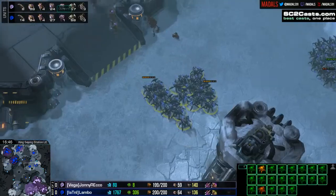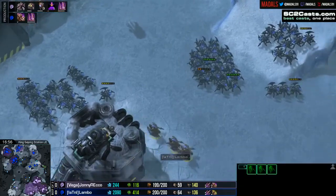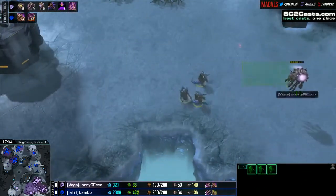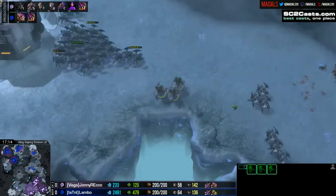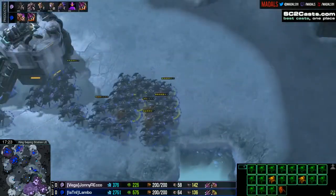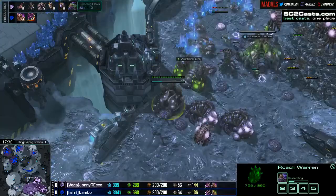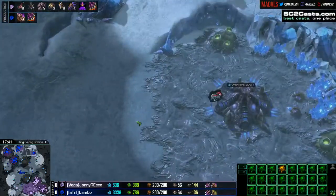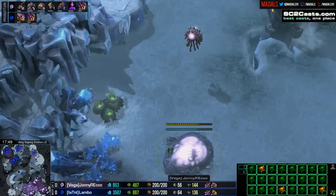Both players adding in a sprinkling of Hydralisks, just a couple into the mix to make sure they've got the DPS output in order to really trade down with these roaches well. The composition between the roaches and hydras - the balance of the two - is always going to make a big difference. Too many roaches, too few hydras, you don't have enough damage output. Too few roaches, your frontline - the big tanks - gets taken out and suddenly your hydras are defenseless and get slaughtered. So the balance is always very important. Rico adding in tunneling claws - this could lead to some nice roach counter attacks, some burrowed roaches sneaking around the back for good flanks.